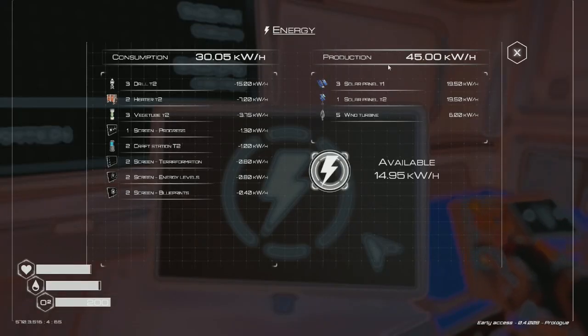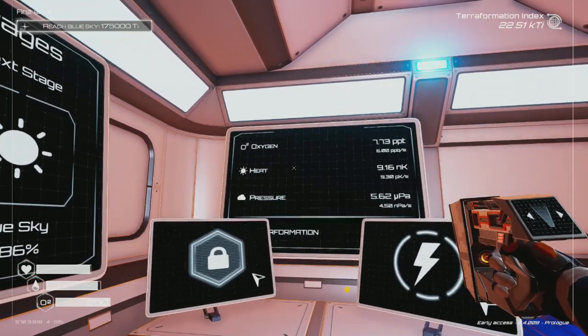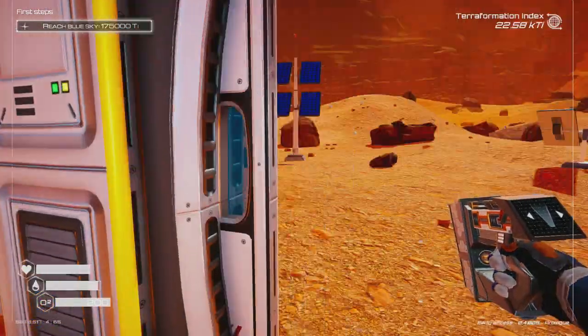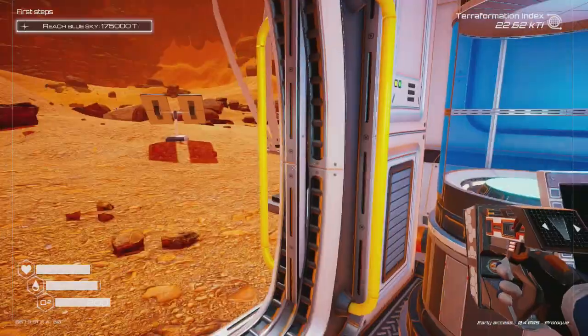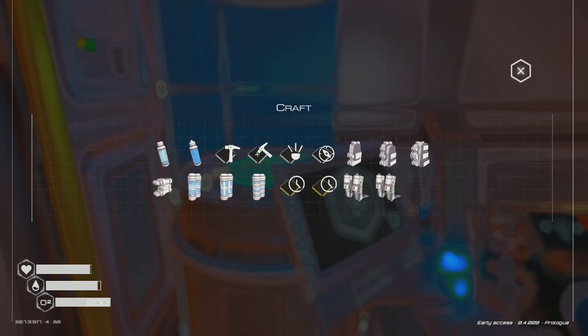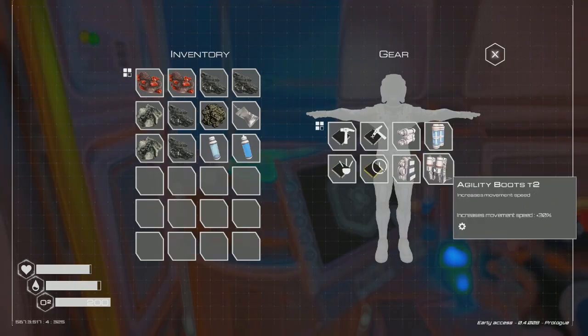Let me check the interface real quick. We have enough power at this point, we don't need that much solar power or solar panels, so we're going to be fine. Oxygen, heat, and pressure are going up over time. We're at 22 right now on terraformation. Obviously we need a lot more than that.